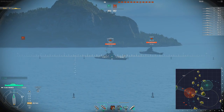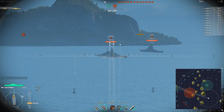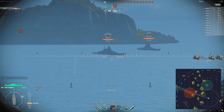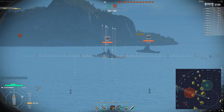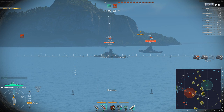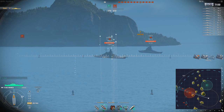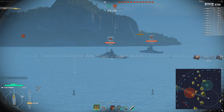A few practical examples to show the rules of thumb in action. Let's say I'm in Des Moines against an enemy battleship that's somewhat angled. If I shoot AP at the superstructure, much like the battleship-vs-angled-battleship scenario, occasionally I'll get a penetration and maybe do two to three thousand damage. But this isn't really doing too much damage, and it's not really having a great psychological effect on the enemy battleship — they're just taking a little bit of damage, no big deal. A lot of shells will either get blocked by the armor or bounce.